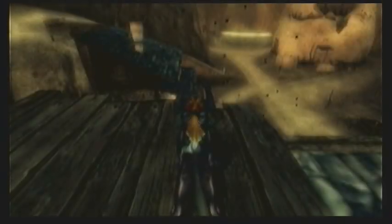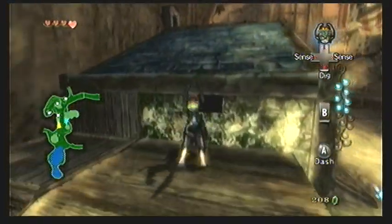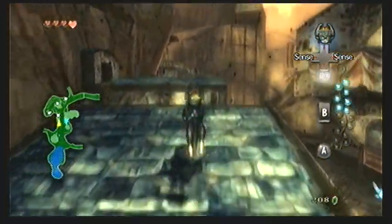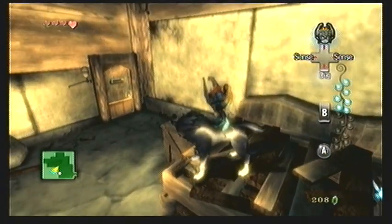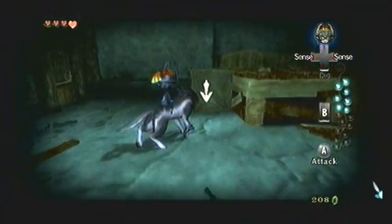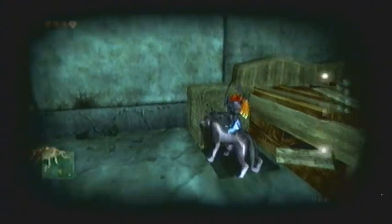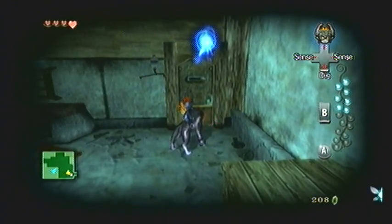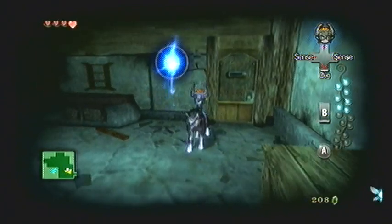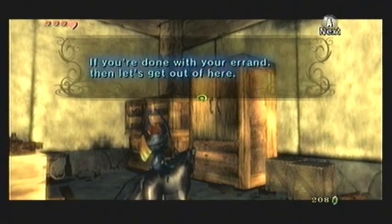Once back outside, head to the opposite west side of the village to get one more shadow insect. Climb up the short area of the buildings to get on top of the roof, then run along the roofline jumping from roof to roof until you reach a little shed with a dilapidated wood-patch roof you can fall through. Inside this storage building, push the crate forward — this makes the shadow insect come out. Kill it, collect its Tear of Light, then head to the cabinet where Midna will allow you to use Midna jumps to get out.